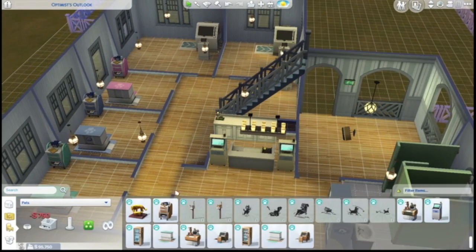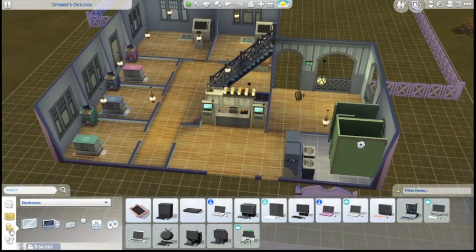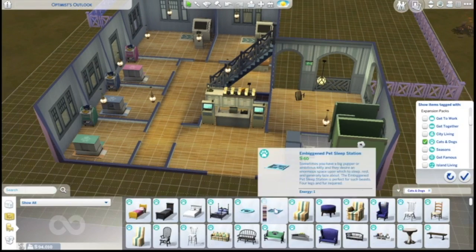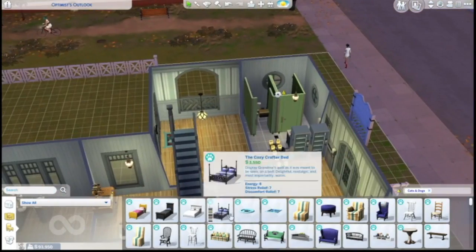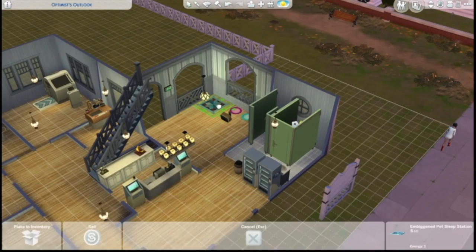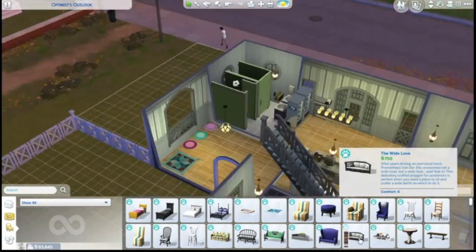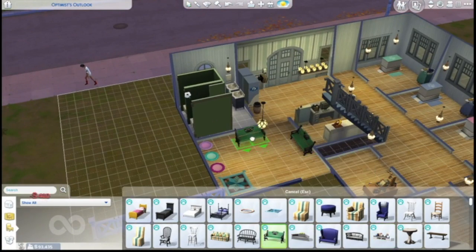We use the front desk and two of these kiosks, and put a computer there. We put some pet beds over here — those do move in favor of a cat tree — but we have a couple of pet beds for pets to sleep on and then some benches for the humans.